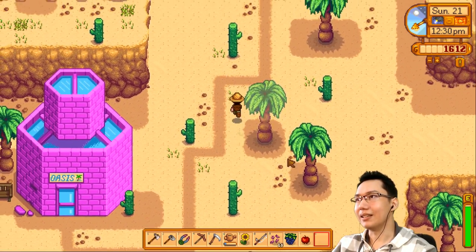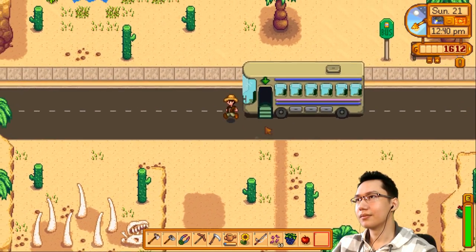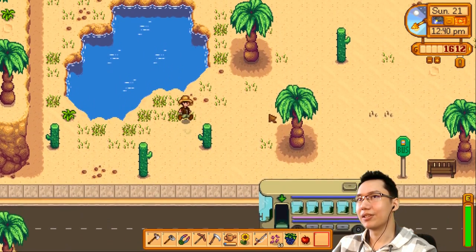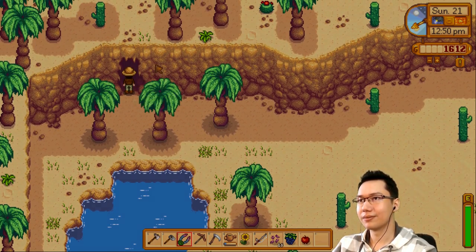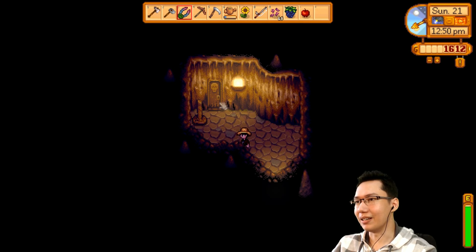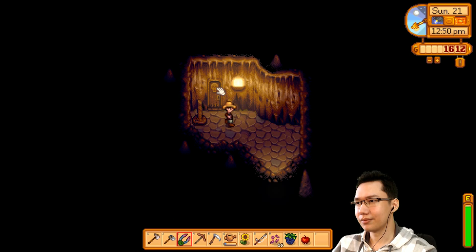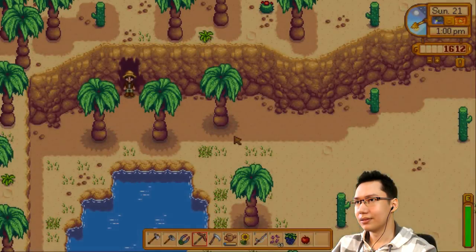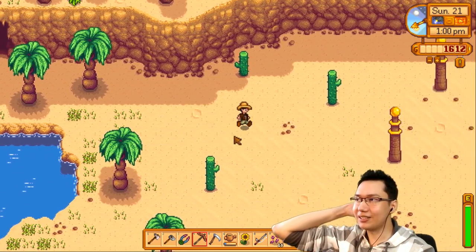I think that's all there is here. Grabbed a couple of coconuts — wait, I didn't check the mine. Let's get our sword out. Actually it's a cave, and the door is locked. Can't bust it down. So there's a locked door and a bouncer at Sandy's Oasis.